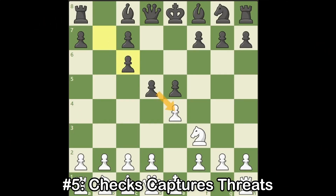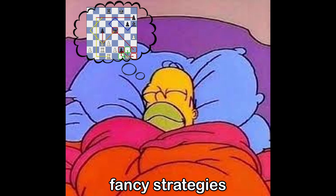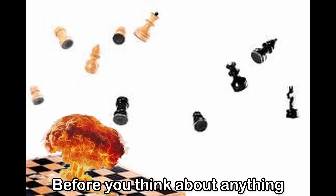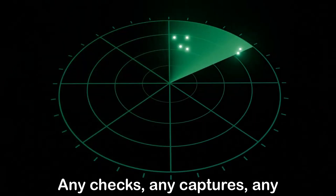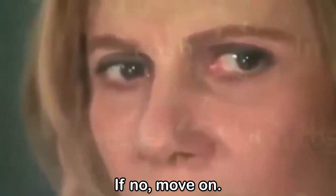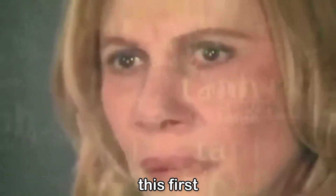Number five: checks, captures, threats. Engines don't start by dreaming up fancy strategies. They look for the fastest way to blow the position open. Before you think about anything else, quickly scan: any checks? Any captures? Any forcing threats? If yes, calculate them. If no, move on. It's simple, but you'd be shocked by how many tactics you'll spot by just doing this first.